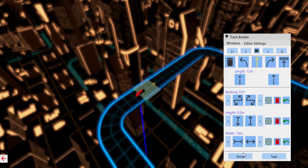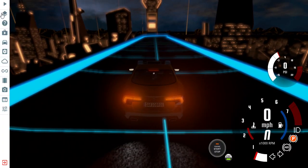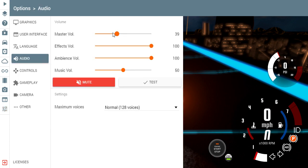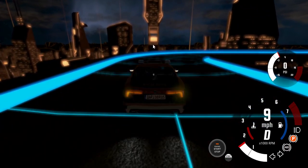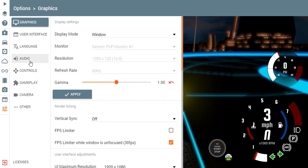Let's go and drive — man it's loud. Let's go to Options and go to Audio. Yeah, that's good. Now we can drive. That is also pretty loud though.